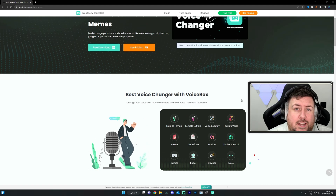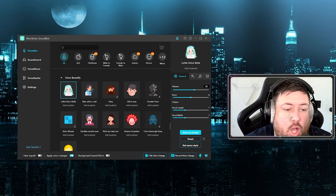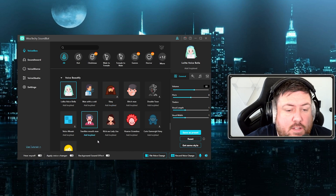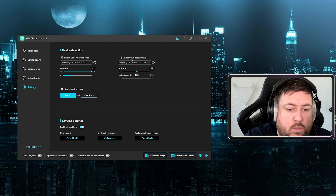Once you've downloaded the WuTechy SoundBot, open it up on your desktop and you'll see this screen. There are sections for Voice Box, Soundboard, Voice Meme, Voice Studio, and Settings. First, go into Settings and make sure your microphone is selected — I'm using a GO XLR, but you can use any. Then select your headphones or where you want the sound to come out. If you can't hear anything, click Detect and it will automatically set up.